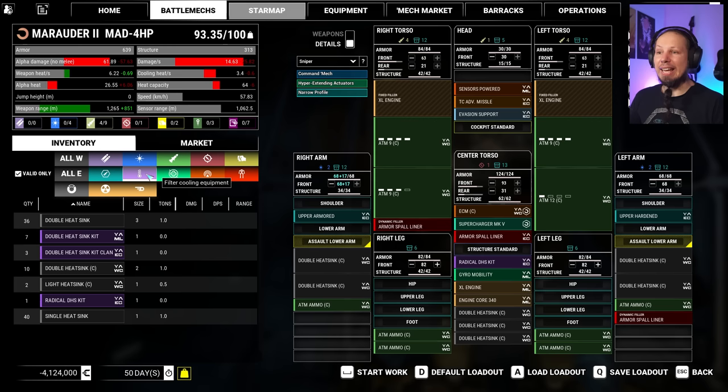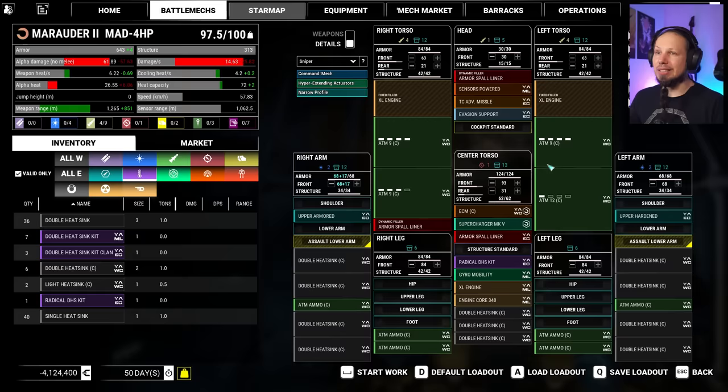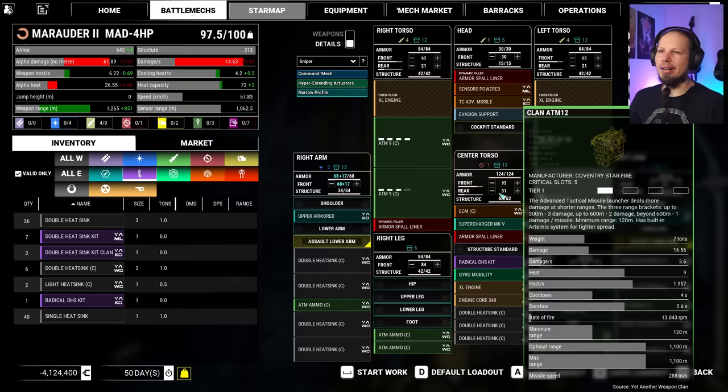That means we gotta get these doubles back in. We are at two and a half tons under — yet again, not optimal, but I feel like this is okay. We have a 1000-meter range sensor. I wish this was an ATM-9, honestly — saving some more weight, maybe upgrading the engine a bit and streamlining the mech. But again, this is also a mech that I want to test and try out, and I feel like we should be fine.